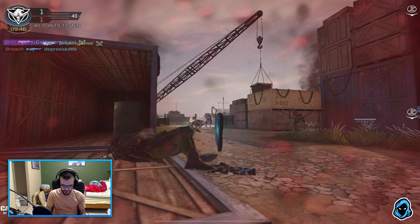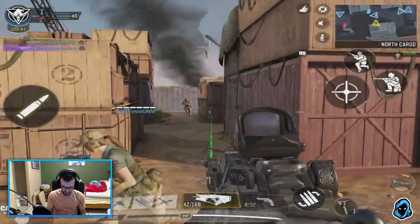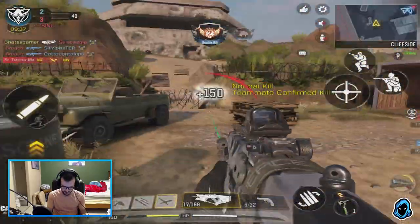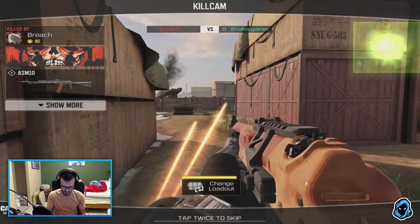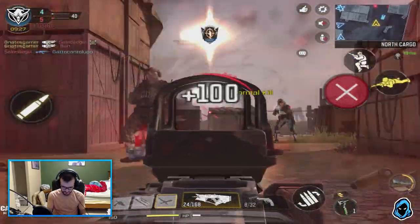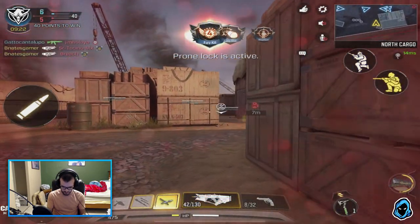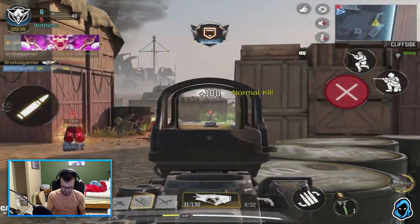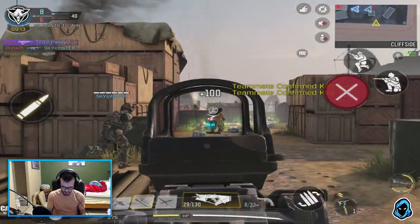All the guns just feel different — recoil pattern, everything. I just got one-shot. Can't really rush with this gun because it's slow. The scope I put on has reduced ADS speed and it's making this gun super slow to aim down sights. Shipment isn't exactly ideal for that — if you have a shotgun you can rush, but I'm going to play back a little bit and get some streaks going.